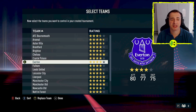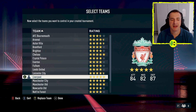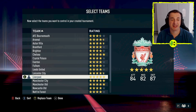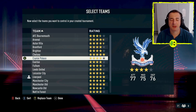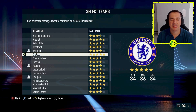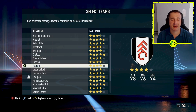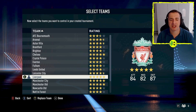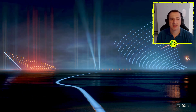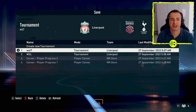Things are a little different here. You can choose to play as just one team — for example Liverpool — using the left stick up and down, then A to select. You can also play as multiple teams if you want, selecting them here, and you'll control those teams throughout the season. Personally I like playing as just one team. When you're ready to move to the next stage, hit the menu button or whatever shows as done at the bottom of the screen.